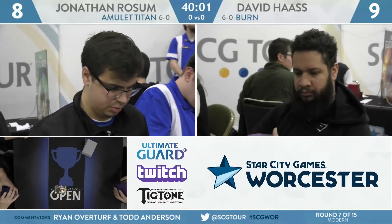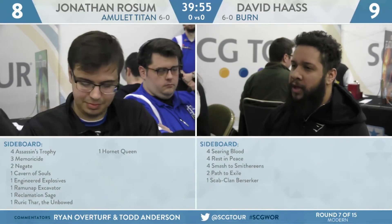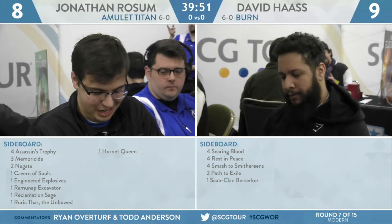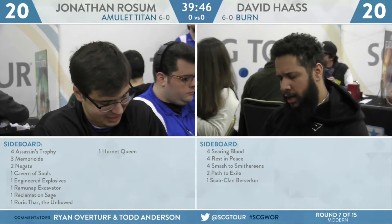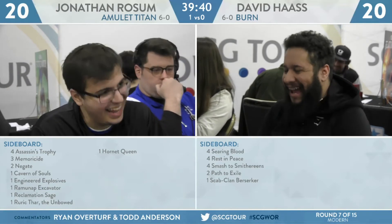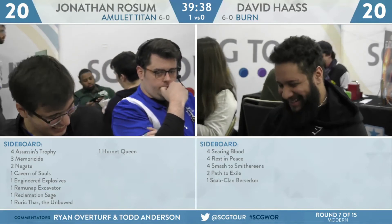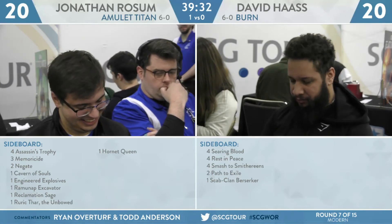Let's take a look at the sideboards and see if David Haas has anything that can get him back in this match after that rough Game 1 loss. Sideboard's pretty clean, which I do like to see from a Burn deck: 4 Searing Blood, 4 Rest in Peace, 4 Smash to Smithereens, 2 Path to Exile, and 1 Scab-Clan Berserker. Do you like Path to Exile in this matchup? I think you have to, because you can sometimes steal a game by hitting a Primeval Titan with Path to Exile with the +2/+0 and haste on the stack.